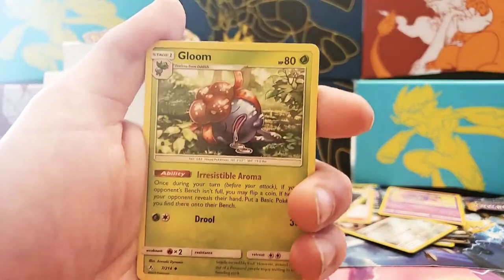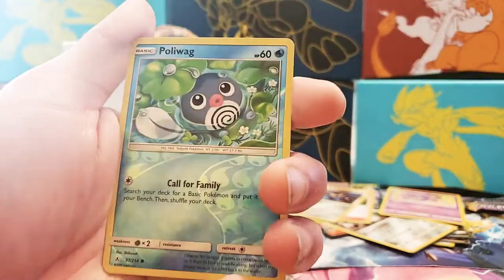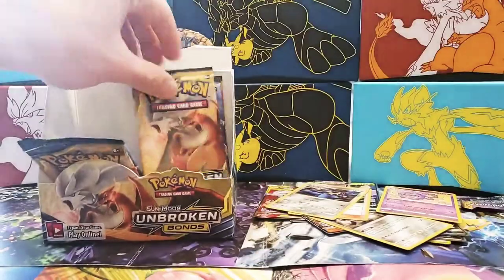Next pack: Toracat, Poliwag, Gloom, Rattatata, Goldeen, Dharmaka, Sandile, Sandile, Reverse Holographic Poliwag, and non-holo Tangrowth rare.